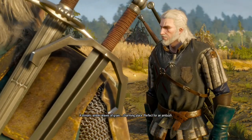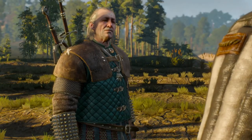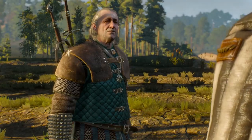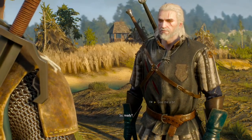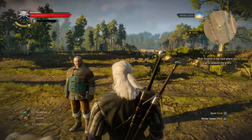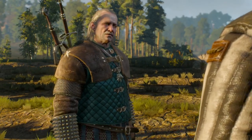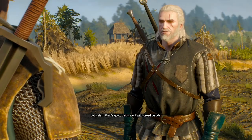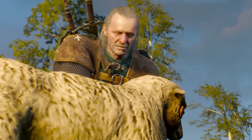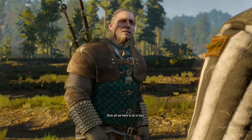A stream, amber waves of grain — charming place, perfect for an ambush. I know how to choose them. I'm gonna save first — I need a minute. Drag a man out of the tavern... Now I'm ready. Well, Slowpoke — ready? Wind's good, bait's scent will spread quickly. Is that a sheep? Now what we have to do is wait — a dead sheep. We can cower in the shade of those birches.